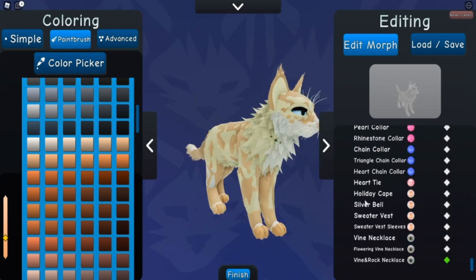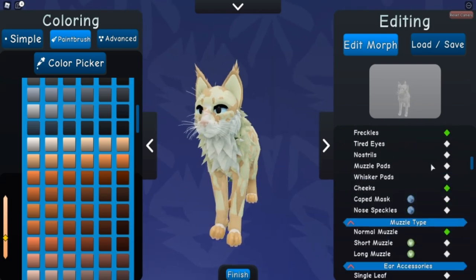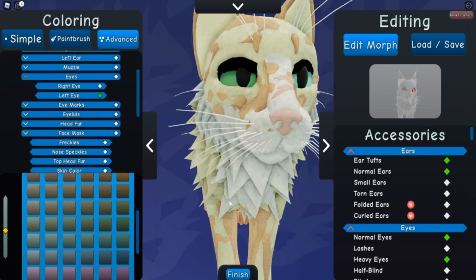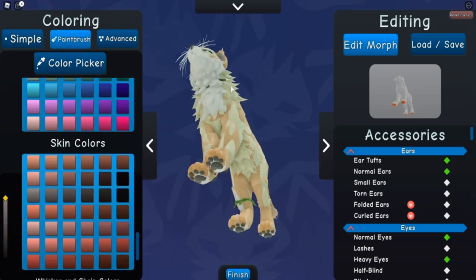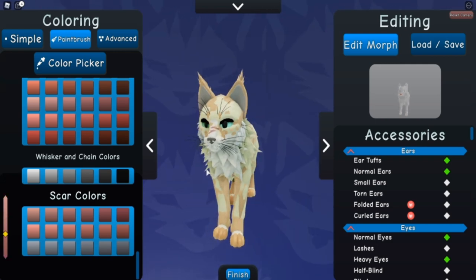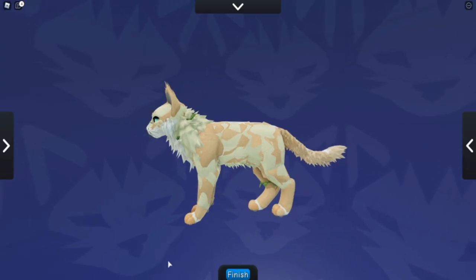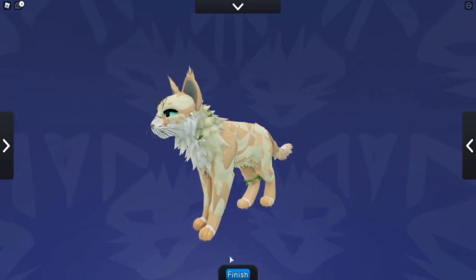So I actually did end up using some accessories — I think it's the nature pack with the stone and vines. And then their eyes — I guess they can be any gender. I wanted to do two different green ones. I wanted to keep it very simple, very yellow, cream colored. I do use a dark inside nose and dark inside ears because I just don't see it very often, and I kind of try to make them unique.